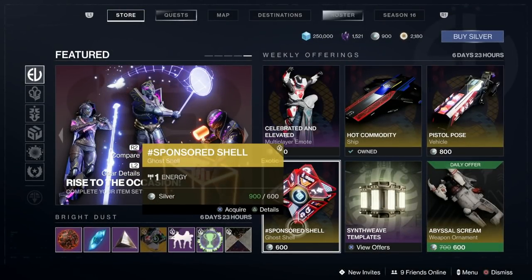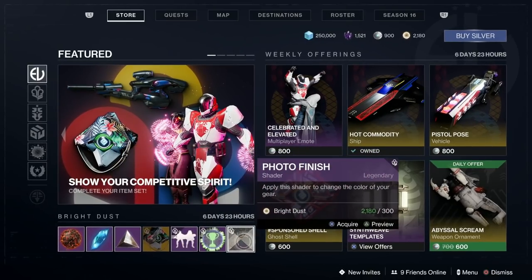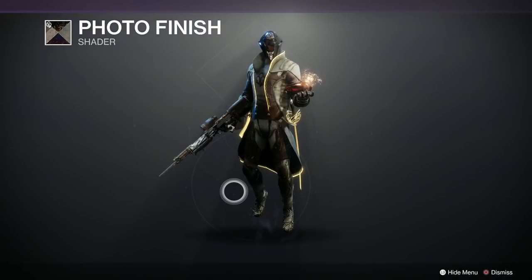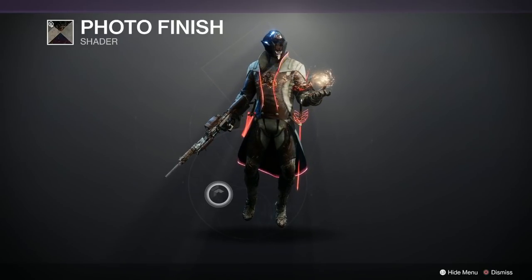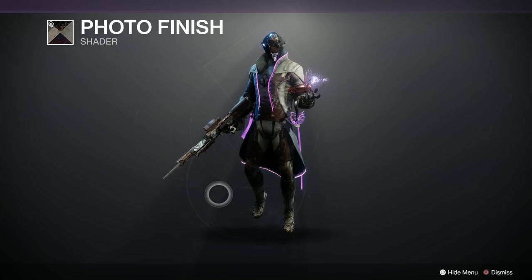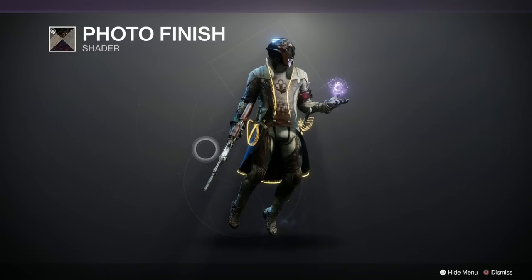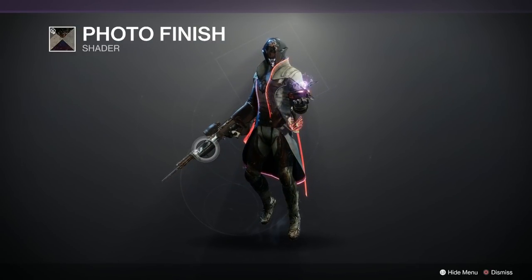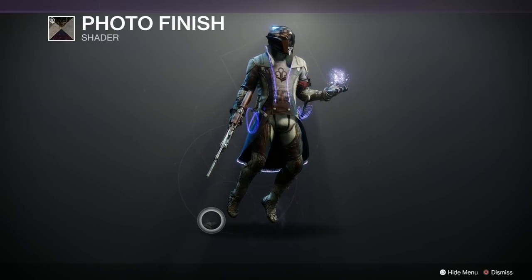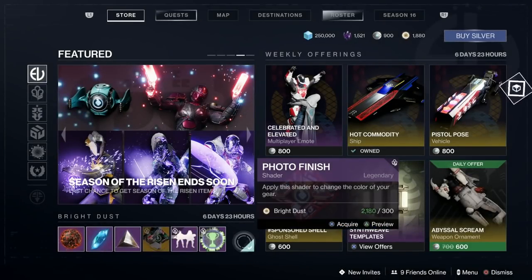Don't forget, this is the last week we can get anything for the Guardian Games, so if you want to buy something now's your chance. We've got the Photo Finish shader — let's have a look at that. Oh, that's quite nice isn't it? Quite dark and mysterious and I love it. Look — the glow changes! We've got yellow, we've got blue, we've got an RGB amazing shader. Fantastic. Okay that's cool, let's buy that baby, definitely picking that up.